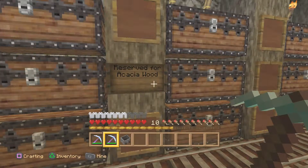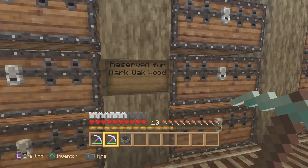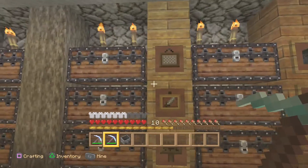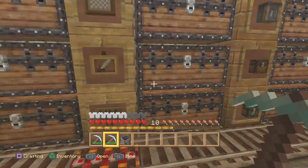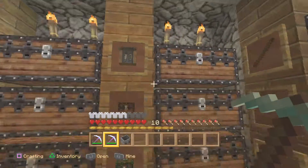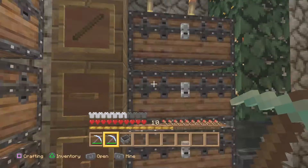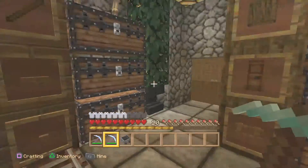I reserved a section for acacia wood and a section for dark oak wood. I'm trying to save part of my map for those new biomes when and if we ever get them. Then finally, wood products: signs, paintings, item frames, crafting tables, chests, ender chests, sticks — which you use for everything like fencing and tool handles — pressure plates, and wood buttons.